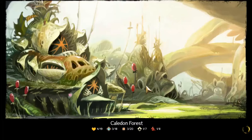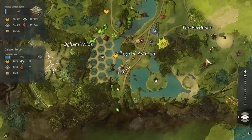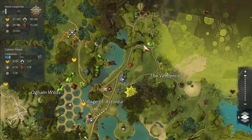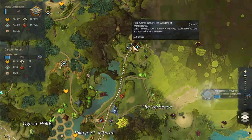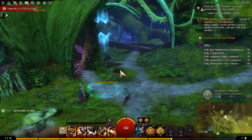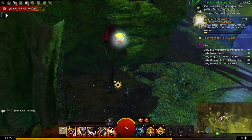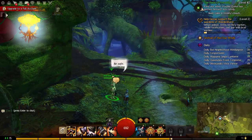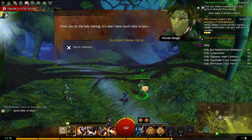We go north to get the other waypoint in the other areas where there are more quests. We successfully travel northeast to another waypoint and find a new quest: defeat the undead, revive territory markers, rebuild fortifications, and spar with local wardens. We right click on the map and then spar with the wardens by fighting them — it's actually easy.